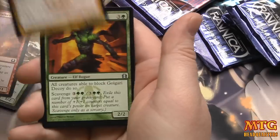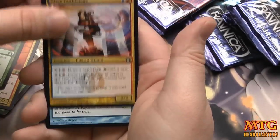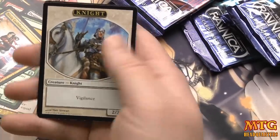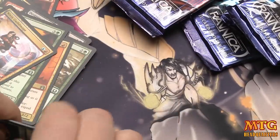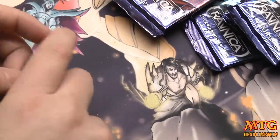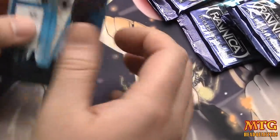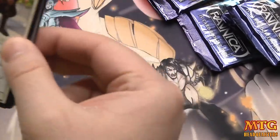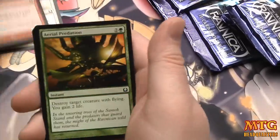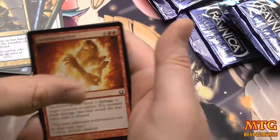Hellhole Flailer — very good in draft. Golgari Decoy — very good in draft. Nivix Cyclops — pretty good in draft. And Conjured Currency — screw you. Moving on to the next pack. We're down to just a few, so if you're just stumbling across the channel, make sure you click that subscribe button.